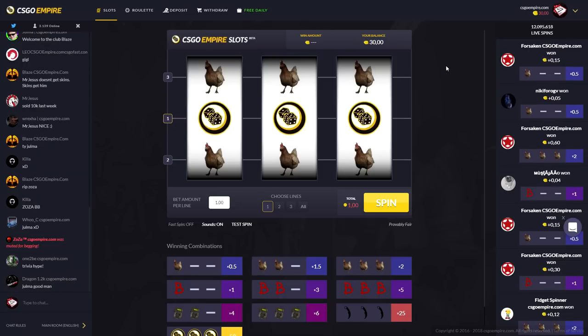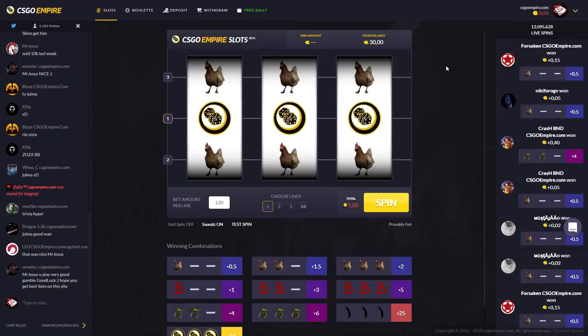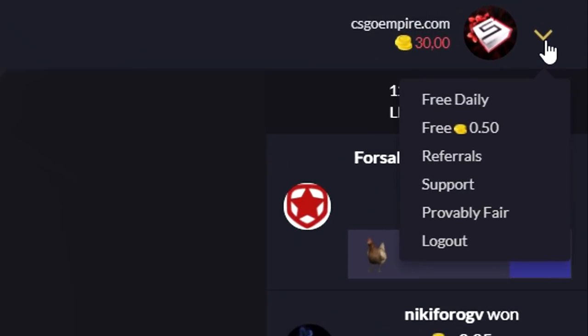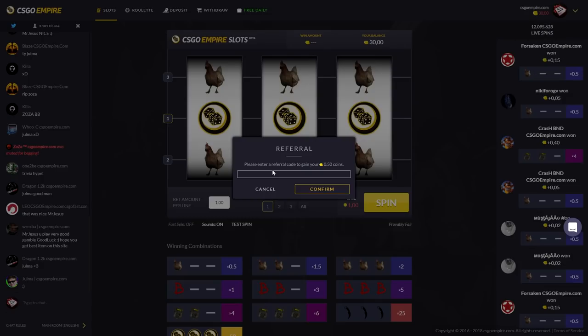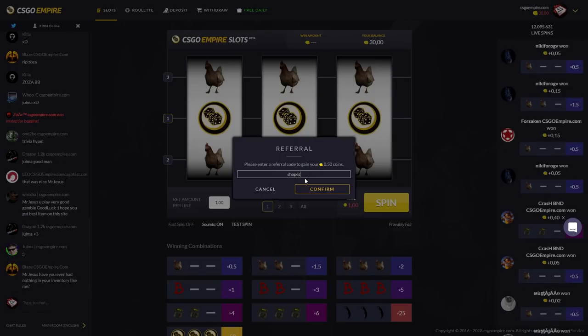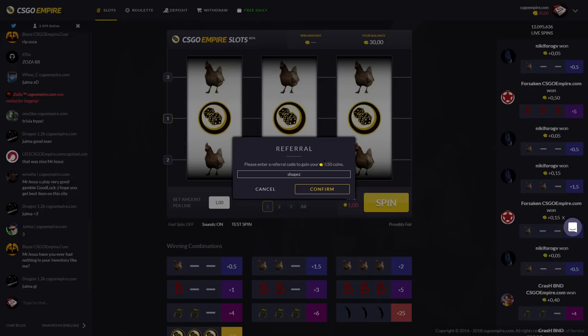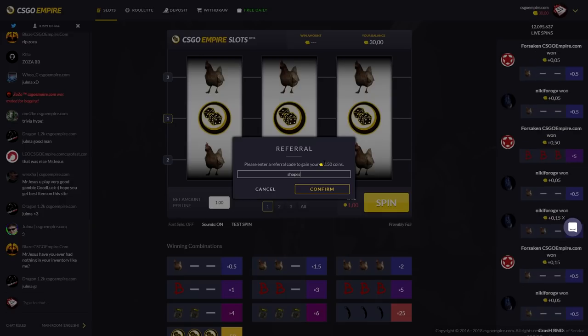Before we get any further, if you haven't already used a code on CSGOEmpire.com, please feel free to use my code Shapes. Just go on the site, click on this tab right here, click on 'free 50 cents,' and tap in my code Shapes. Click confirm and you'll get free 50 cents. I think you have to deposit like a dollar, but then you can withdraw instantly. It's easy money — use my code Shapes.